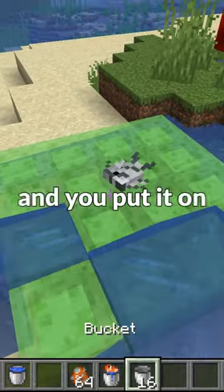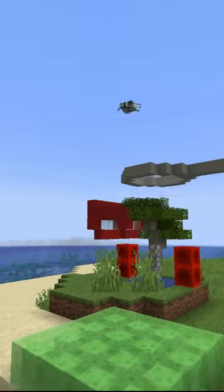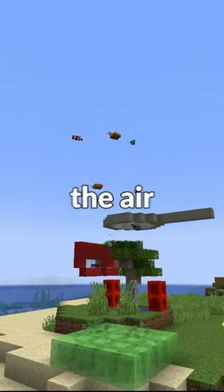If you grab a fish in a bucket, put it on a slime block, and take away the water, it'll actually start bouncing — and it looks hilarious because it can go so high in the air.